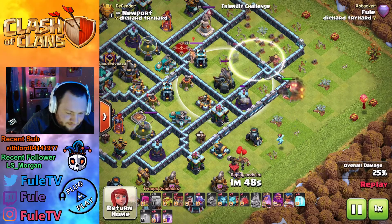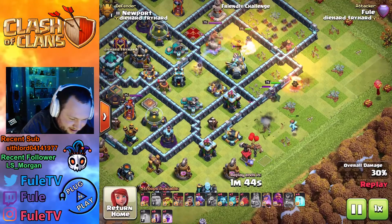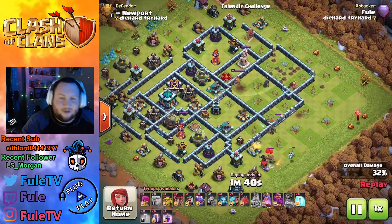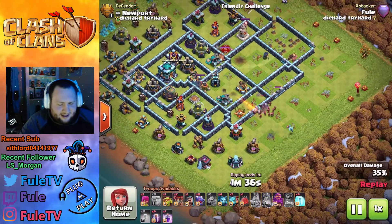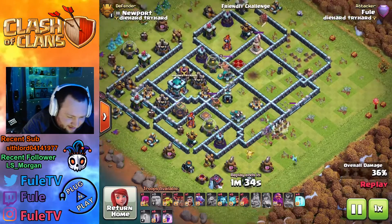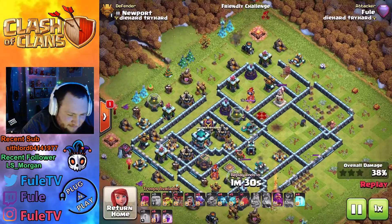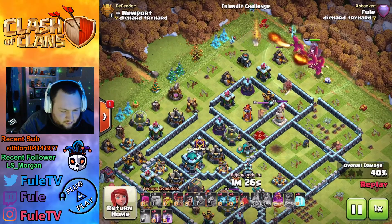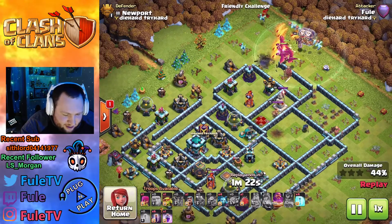I want my RC to be able to get to this eagle — if she doesn't it's not a big deal, but that was the plan. I brought an invisibility spell for her as well just to make sure. I popped that ability — the queen takes out this wizard tower and keeps walking. She did get the eagle — that was big value! We got a multi and the eagle, and my queen cleared this entire side. Look at this pathing — I used a baby dragon and a couple super minions to funnel my dragons straight down this alleyway.